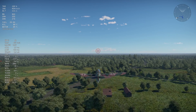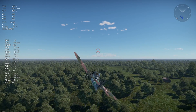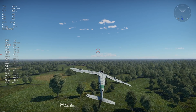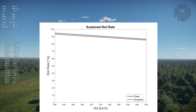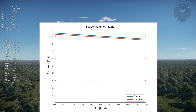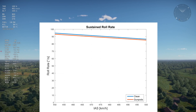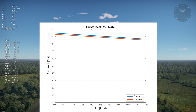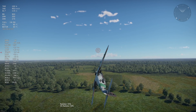Last but not least, how do gun pods affect roll? If you watched my roll rate video, you might already know the answer. I tested the sustained roll rate for the K4 with and without gun pods at 450 and 500 km/h. The K4 with gun pods rolls a bit slower by a couple of degrees per second, but the difference is close to the test precision, so the roll rate is essentially the same. In reality, gun pods would hardly make a difference on the sustained roll rate because inertia is not a factor in sustained roll. However, 200 kg in the middle of the wing should increase the aircraft's roll inertia measurably.